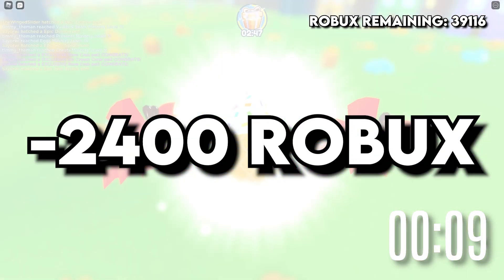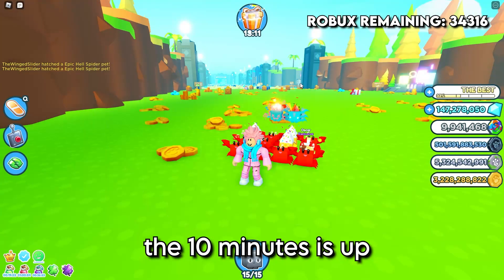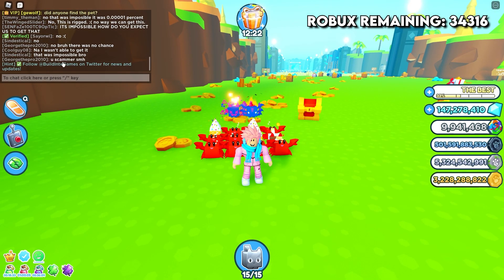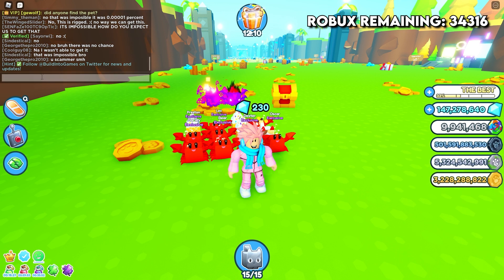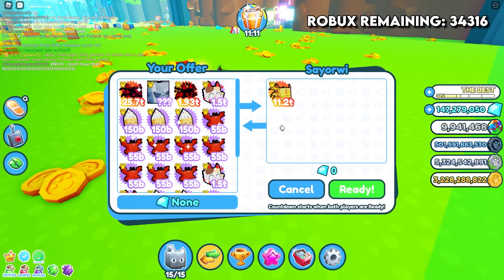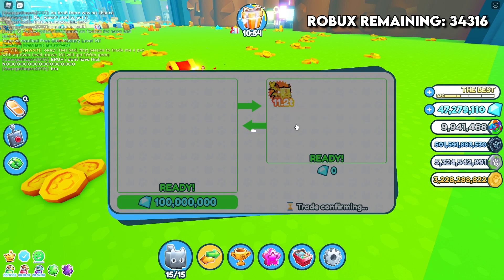I'm about 70,000 Robux deep and the 10-minute timer is up for the Wyvern of Hades competition. Nobody found it — everyone's upset, calling it impossible and calling me a scammer. I feel bad, so I'm giving them another chance: first person to trade me a pet with a power level above 10 trillion wins 100 million gems. That was quick — someone already showed up with a Golden Hellish Axolotl at 11.2 trillion. As promised, 100 million gems, done!